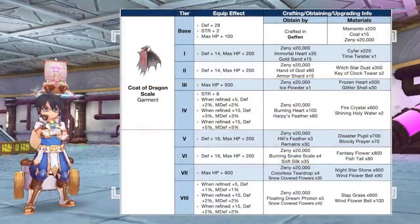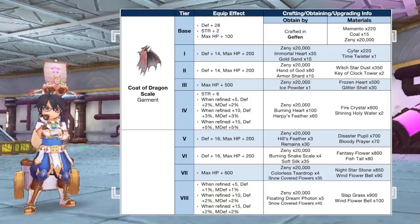Up next, we have additional tiers for Code of Dragonscale, which can be crafted in Geffen. It can now be upgraded from tier 5 to tier 8 using the following materials. Notably, it will grant more% DEF and MDF at plus 5, plus 10, and plus 15 refinement levels. Only a tier 6 Code of Dragonscale will be used as a secondary equipment for the synthesis of Dove's Cape and Magic Staunchman 2.